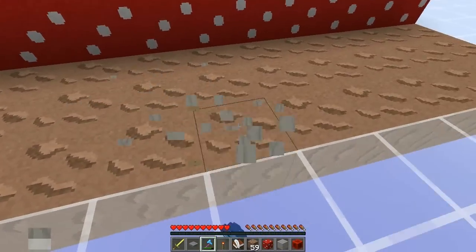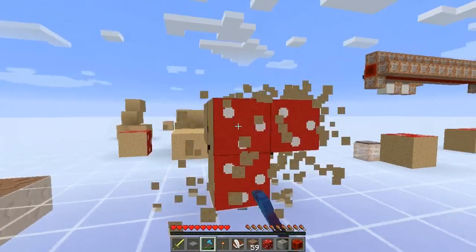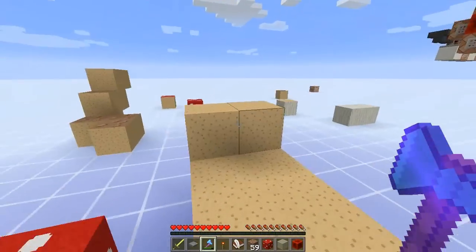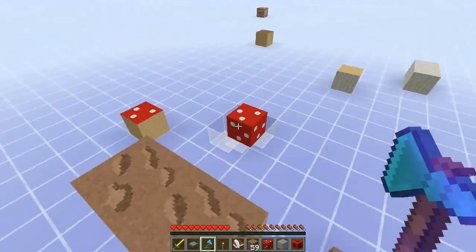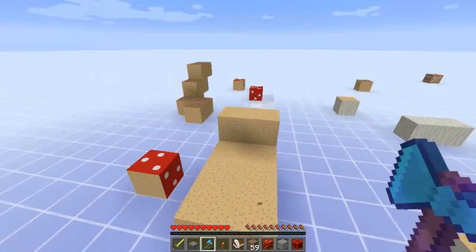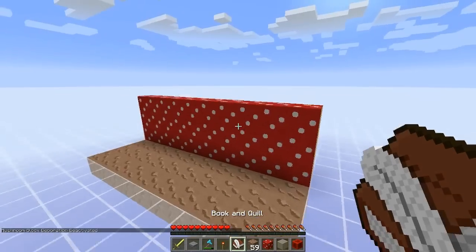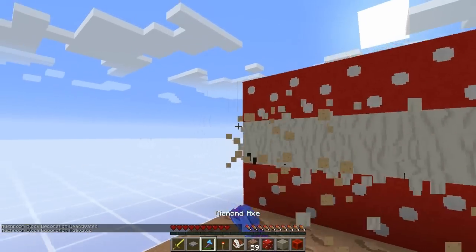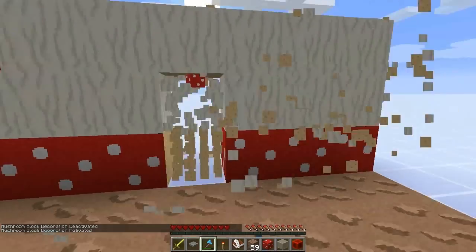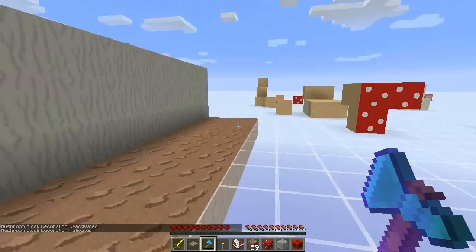It works with the brown and red separately, exclusively, and I think it's just kind of nice. It takes durability on the tool, so it's not OP, and you need a silk touch tool anyway to pick the mushroom blocks up in the first place. You can choose any texture you like. I think stem is probably my favorite texture, to be honest — it just kind of looks nice. But there are, I believe, 11 total textures that mushroom blocks can have.